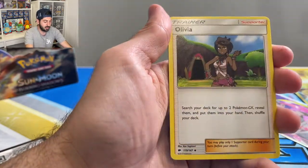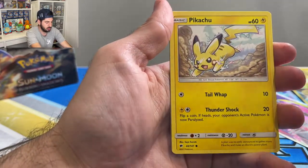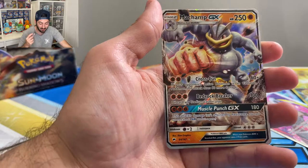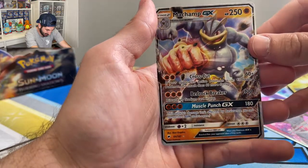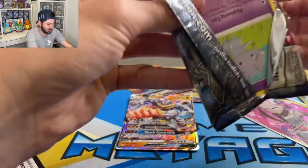I should be getting some of the Celebrations Pikachu Figurine boxes, so I will be opening one of those on my channel. Pikachu, reverse Lichen Rock, and a Machamp GX — this is one of my favourite cards! That is so cool — he is just punching through life like we all are. Punching through!